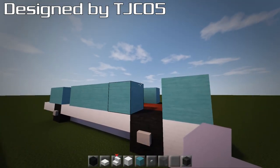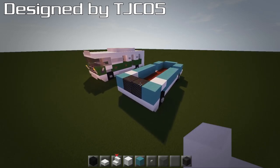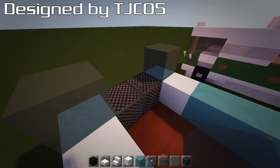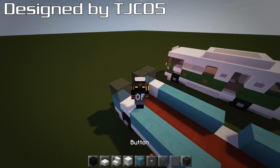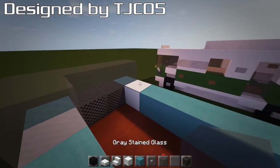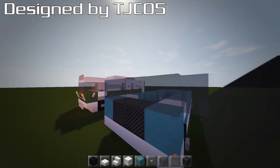Grab your quartz and put one upside-down on each wheel arch, same on the other side. Then grab your grey stained glass and go across the top of these. If you're using note blocks, you will have to make sure you shift-click or sneak-click — make sure you actually click like that. Just wrap it around the back on each side, and also put your glass pane on the sides.